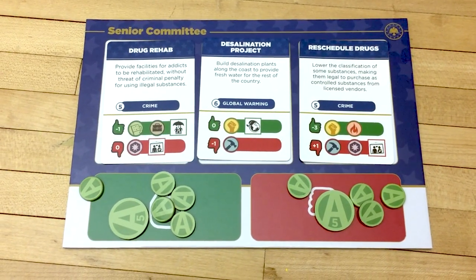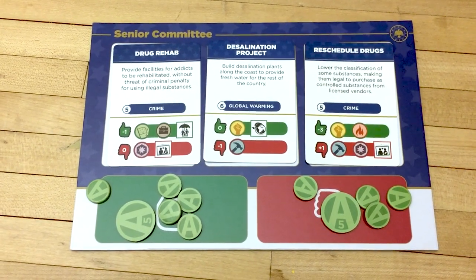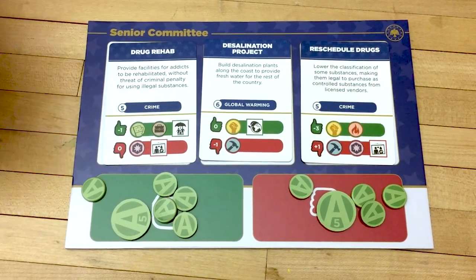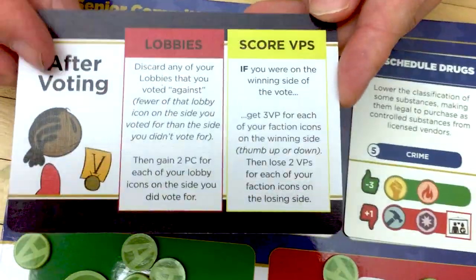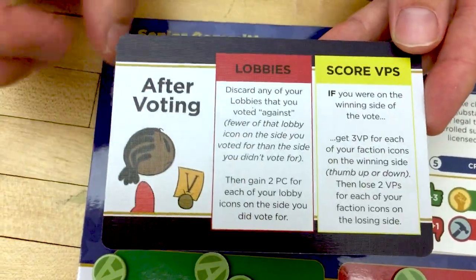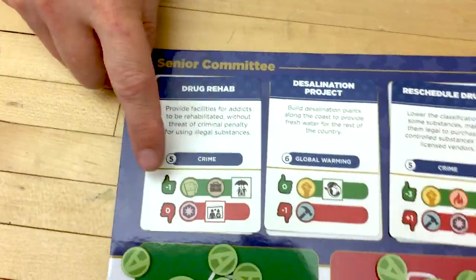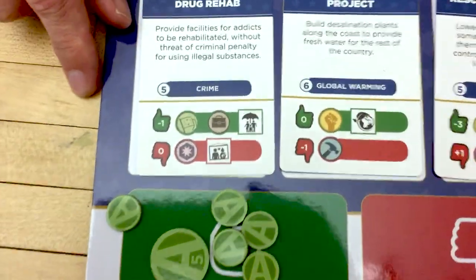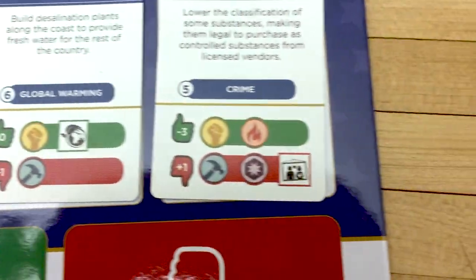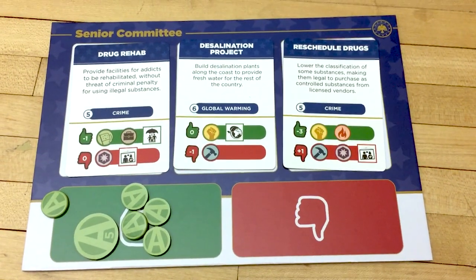What does it mean when a bill passes? Three things will happen. You will score victory points if your faction's icon was on the side that won — you score three victory points for each of your icons on the winning side, as long as you voted for it. So the communitarian player would score six victory points because their icon appears twice on that side of the bill.